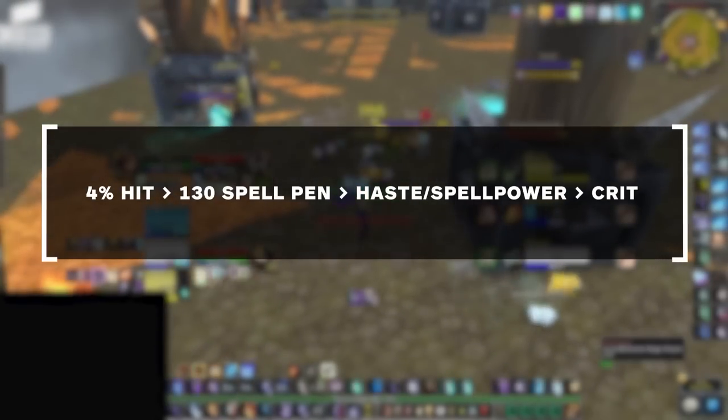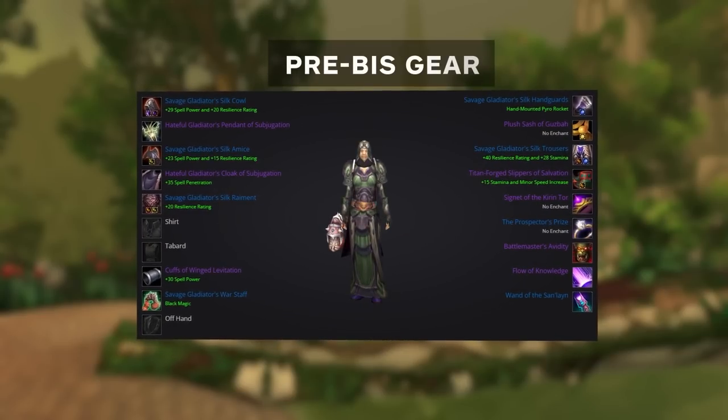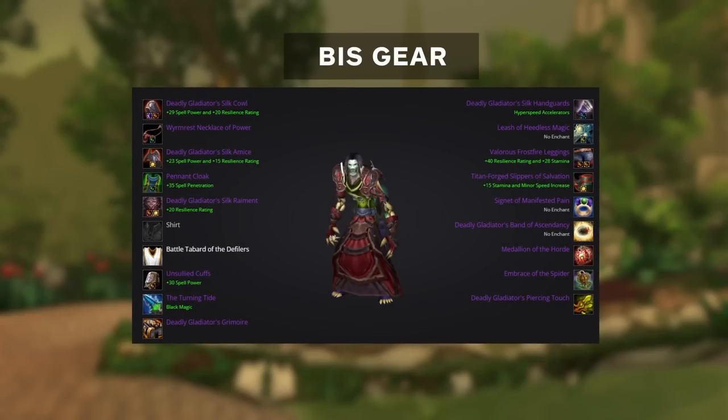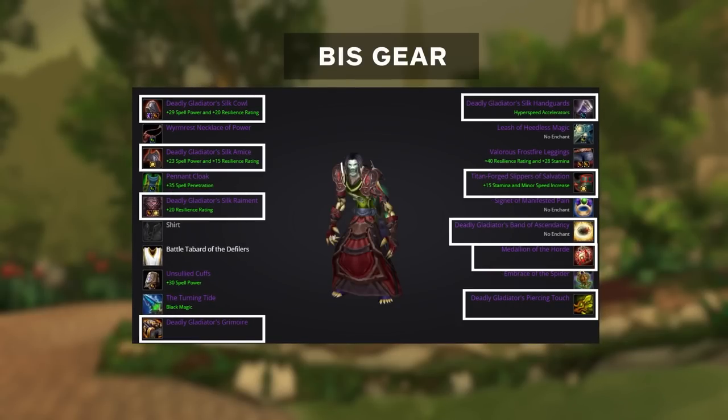Here is your pre-BIS list for Season 5 for both factions. The majority of your gear will be from PvP with off-pieces from select heroic dungeons. Note that your weapon slot should technically include the Savage Spellblade and wand with Grimoire off-hand, but it's unclear if these will be available during the initial stages of Season 5. For Horde, it's the same but sub out your Flow of Knowledge for the regular PvP trinket. Your late-season BIS list is a mix of PvP and PvE gear, with the majority from arena only. Trinket slots will vary depending on whether you're Horde or Alliance.